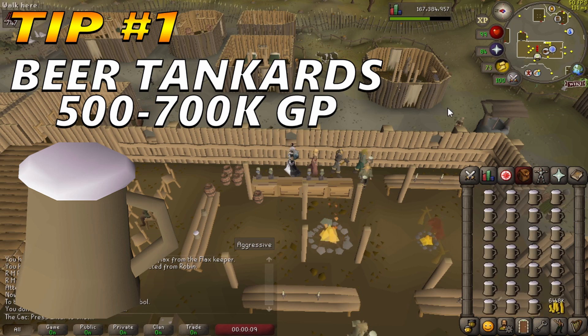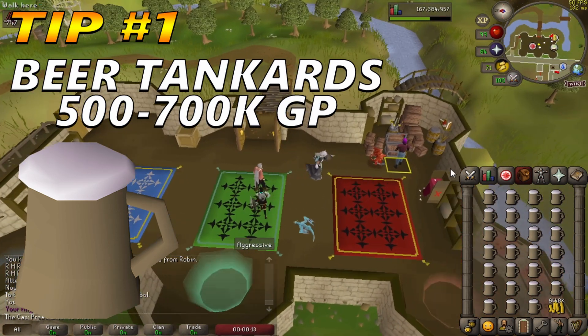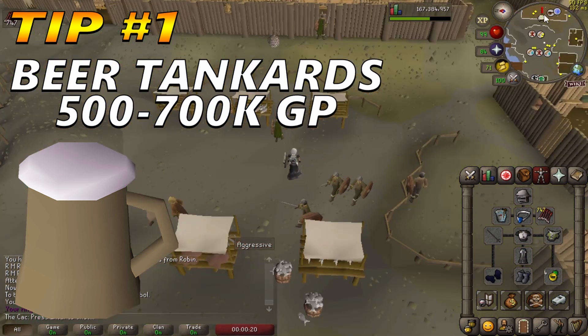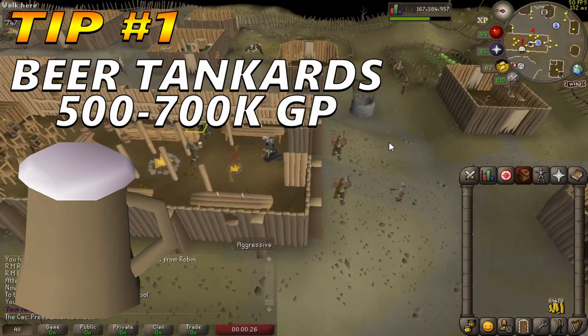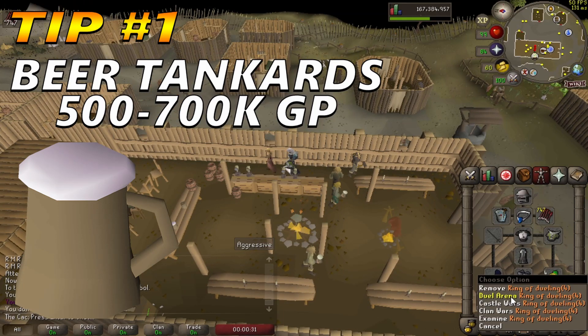Tora the Barkeep in the Rellekka Long Hall Bar sells the beer tankards for 26 to 52 GP per tankard. The tankards have no practical value; their value is exclusively a function of demand by collectors and speculators. This method purchases beer tankards from the shop and deposits them via the bank in Rellekka Square. Approximately 100 inventories per hour are possible.